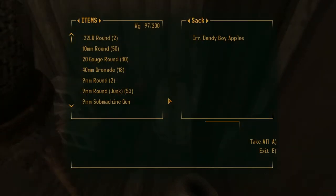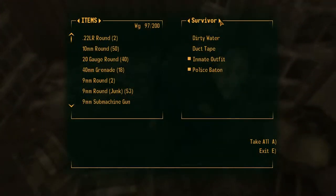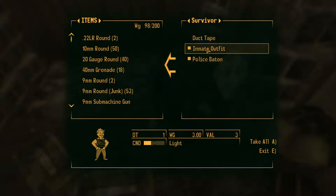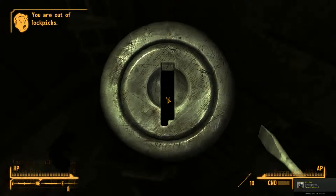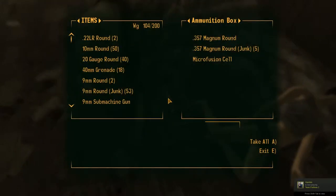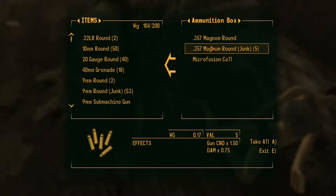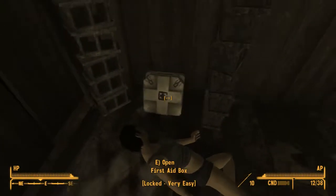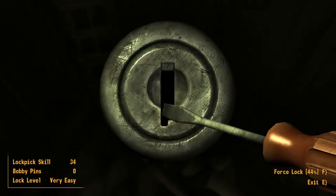This is a good find. Let's not take irradiated stuff - I do not want to spend my entire time irradiated. Dirty water, I'll need that. As I said, I am playing hardcore. I'll take that, of course, and leave those. Bobby pins, so that's useful. That could come in useful. Let's take all of those. I haven't got bobby pins so I'm going to do the unthinkable and force the locks. I probably won't be coming back here.